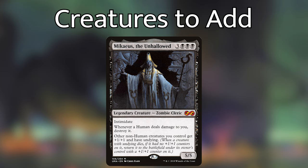Mikaeus the Unhallowed is an expensive but really cool card to include if you can. For 3 generic and 3 black mana he's a 5/5 zombie cleric with Intimidate. Whenever a human deals damage to you, destroy it, and other non-human creatures you control get +1/+1 and have Undying. He's a good target for mutating, and he protects our strategy really well by giving all of our creatures Undying. When a creature with Undying dies, if it had no +1/+1 counters on it, you get to return it to the battlefield under its owner's control with a +1/+1 counter on it.